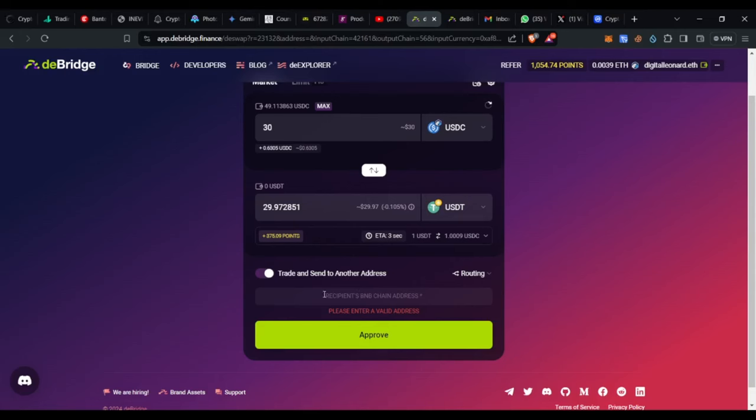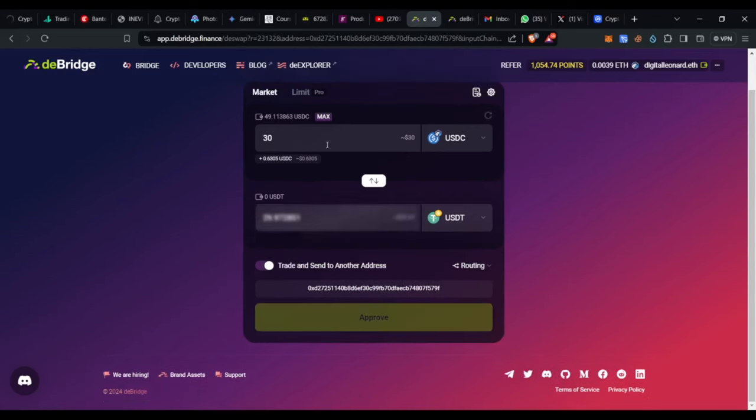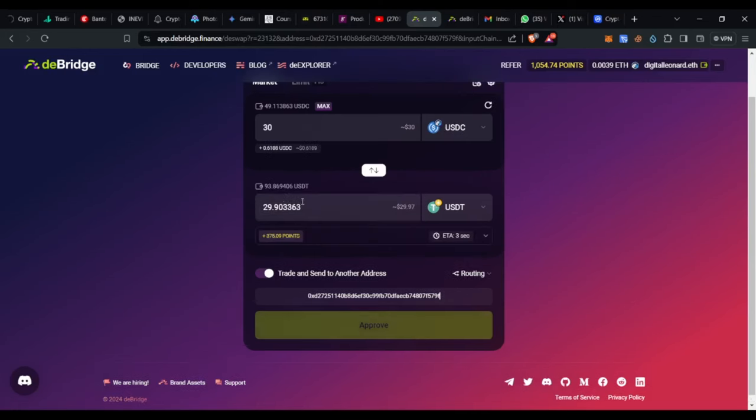When you select USDT, select the network as BEP-20 or BSC. I've already copied my address, so I paste it right here. I'm withdrawing 30 USDC from my Arbitrum wallet on MetaMask and I want to receive that as USDT on Binance Chain in my Bybit wallet.